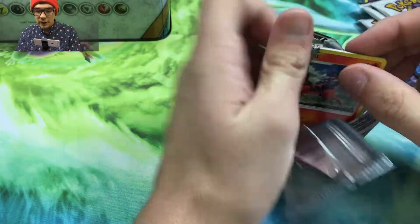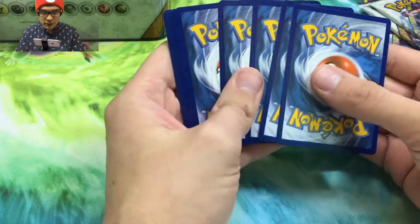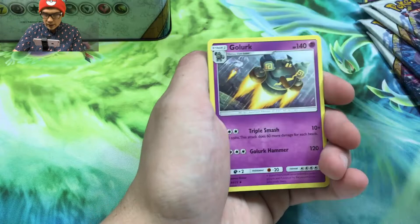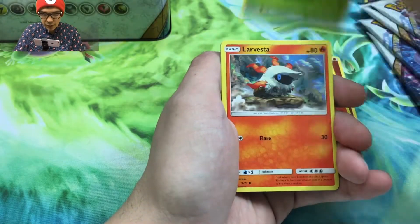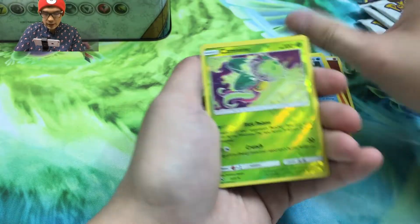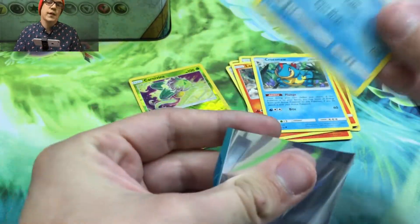Hopefully we can get something new. A Mew GX would be awesome — that's the goal, you guys know. A Zoroark would be great too — Zoroark's still a good card, I know Swampert's kind of taking his place but you never know. First pack: Golett, Scraggy, Floatzel, Torracat, Breloom, Larvesta, Litten, Croconaw, Carnivine reverse, and Palkia regular holo rare. I do have every holo rare from this set — I think there's only like nine.